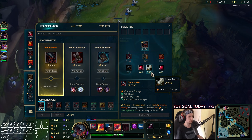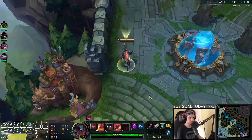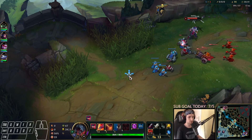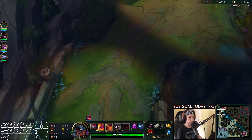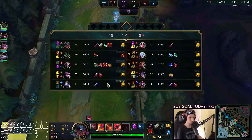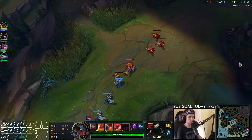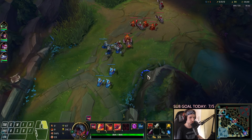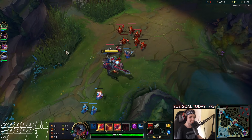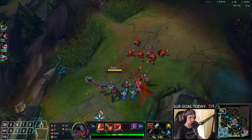We're going to go for Goredrinker right now. Goredrinker is going to be the first item you always want to go for, regardless of what you're up against. The wave is about to push towards us — I'm going to hope my wave can freeze before I get back. We're coming back with a Long Sword, pots, and a ward. I'm going to try to thin out the wave or freeze it whenever she decides to go back, to create a nice advantage.